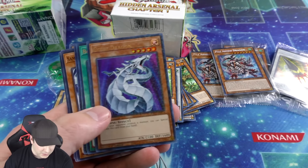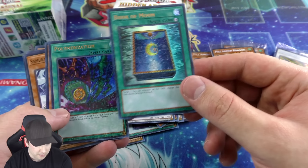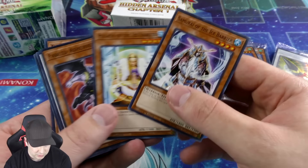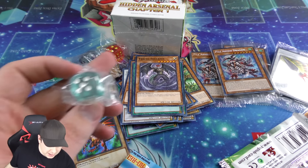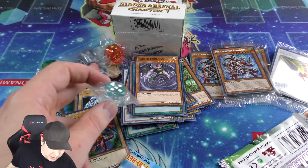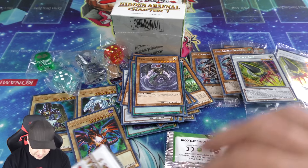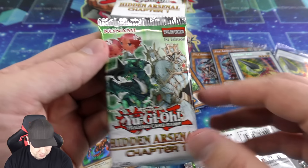Another Cyber Dragon — very cool, so we have a second one. Third Book of Moon and second Polymerization — very nice. And there's our terminal card. We have a turquoise-blue dice here — so we've got red, green, blue, and clear. And a second copy of Armory Arm secret rare, very nice.